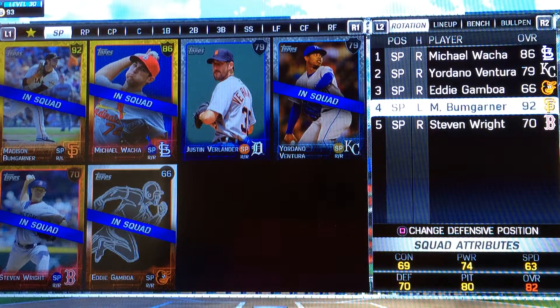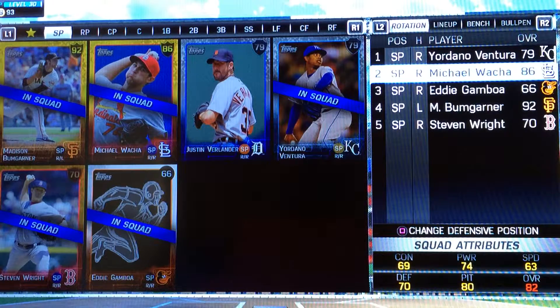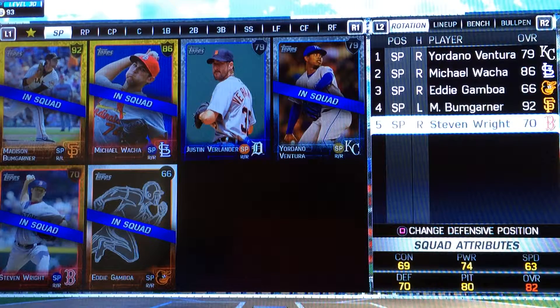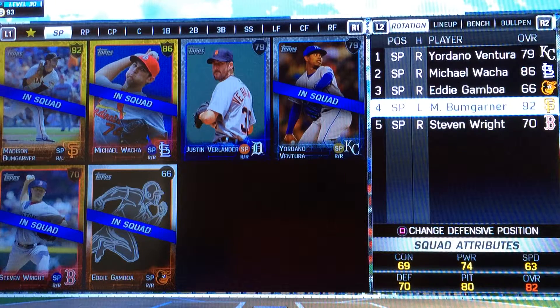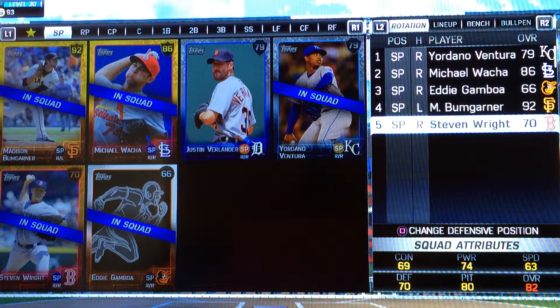Another thing you might ask is: why is Mad Bum in the 4-hole? Mad Bum is in the 4-hole because he's one of my favorite pitchers, and quite frankly you don't pull the ace spot very often. Your 1-pitcher should be the pitcher you least want to pitch with. Your 2-pitcher should be someone you're okay with but would rather not use. The 3-hole should be a pitcher you're comfortable with, the 4-hole should be your ace — your best pitcher — and the 5-hole should be the pitcher you're very comfortable with, because you pull the 3-4-5 a lot.